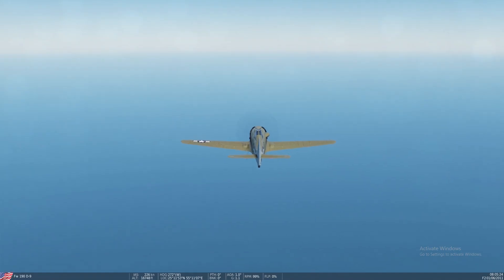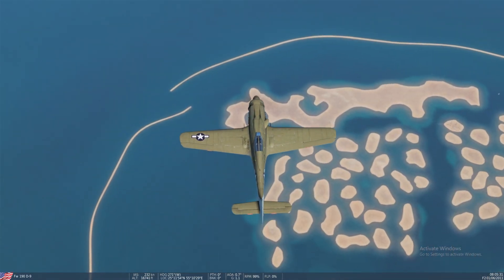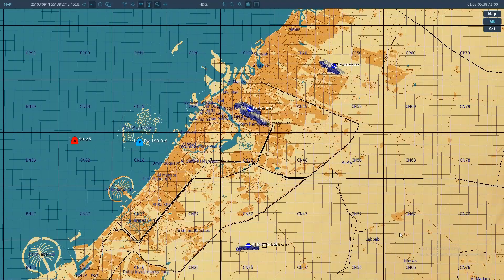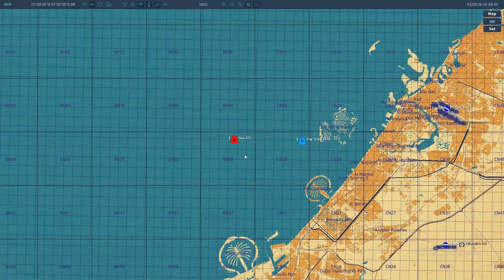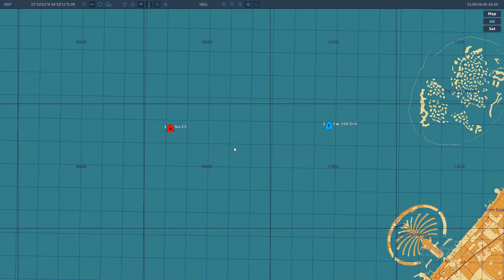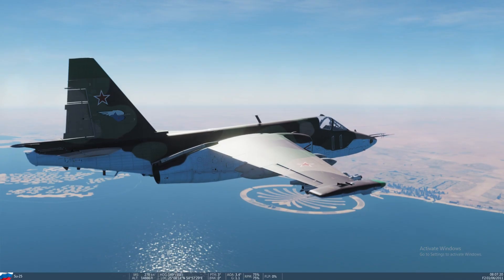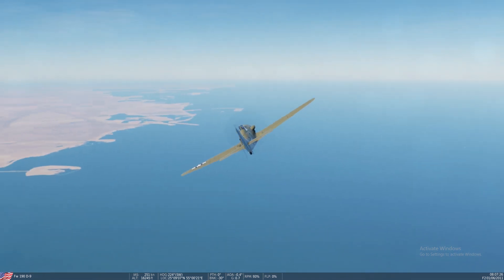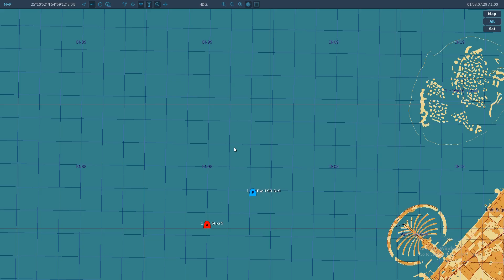Frogfoot's still going out to sea. He's over the World Islands now, and Frogfoot's out in front a bit. Let's speed this up. More than likely the Frogfoot should turn in to land — yep, there he goes. So if the FW-190 can cut him off... looks like he turned. Now he's in a chase and I don't know if he can catch up.